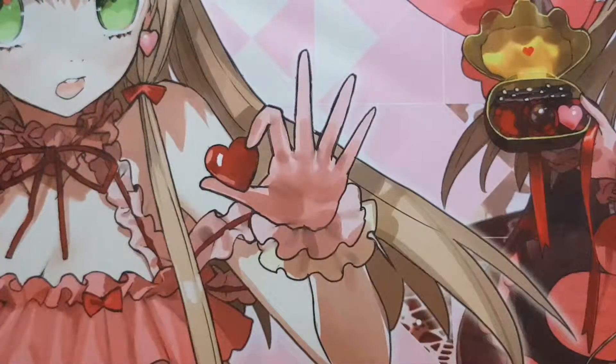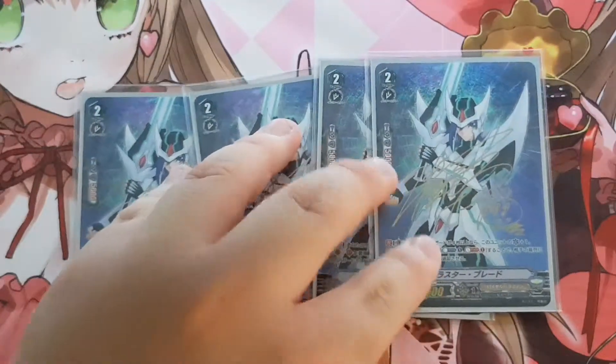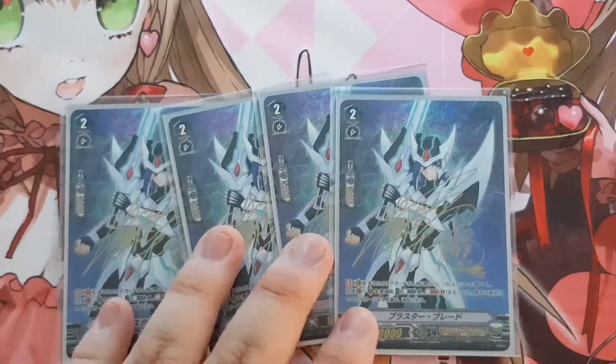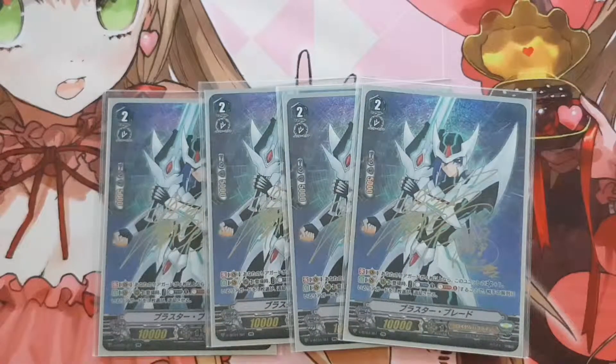Next, since the whole deck is blaster, most of the cards are blaster units. I play 4 Blaster Blades — I like the full art version, and it was quite cheap so I got all 4. Blaster Blade skill — everybody is very familiar with it. On vanguard circle with 4 or more rear guards, when you Counter Blast 2, you retire one of your opponent's front row rear guards. I got this wrong last time — I thought it was rear guards and retired the back row, but someone corrected me. It's a front row rear guard.